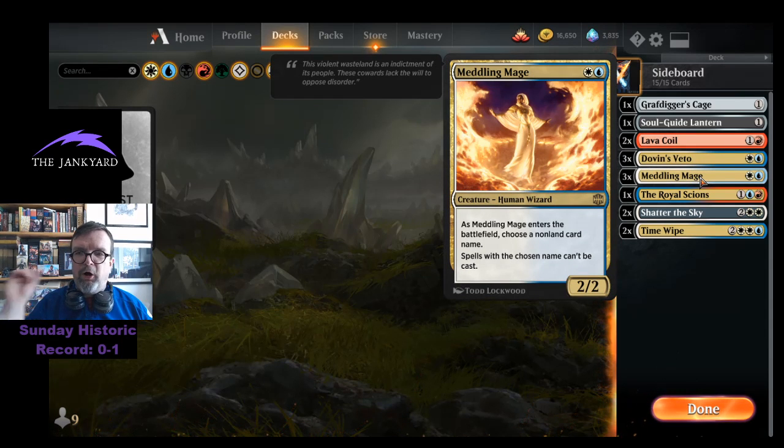The card I will always bring in from the sideboard but don't play main deck is Meddling Mage. The reason is you usually don't know what your opponent is playing unless you're in game two or three. I'm fine leaving it in the sideboard and pulling it out for games two and three. In best-of-one, if you play it on turn two without knowing their deck, it loses its value.